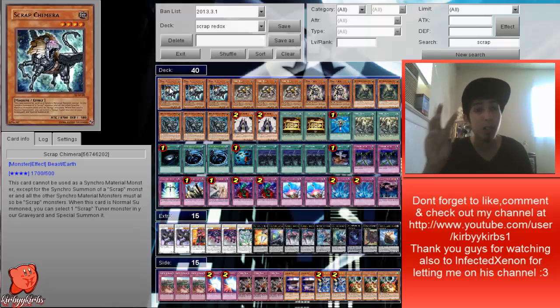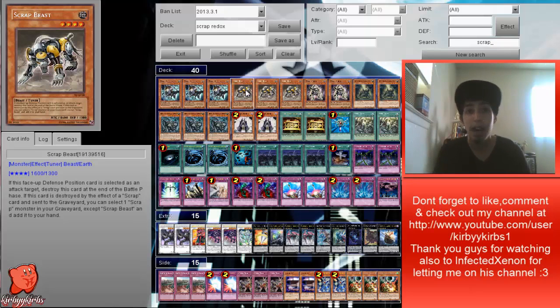We're running triple Scrap Chimera. For those who don't know what Chimera does — basically like a Debris Dragon — he special summons scrap monsters from the graveyard, but if you use Scrap Chimera as a synchro material, you can only synchro summon into a scrap monster, so keep that in mind. We're running triple Scrap Beast — this is the only tuner in the deck and what makes your synchro plays go off. Whenever he's destroyed by a scrap effect, you can grab one scrap monster from your graveyard and add it to your hand, which combos well with Scrap Storm.